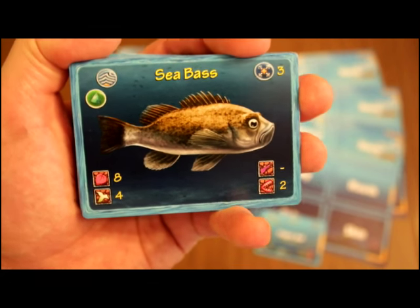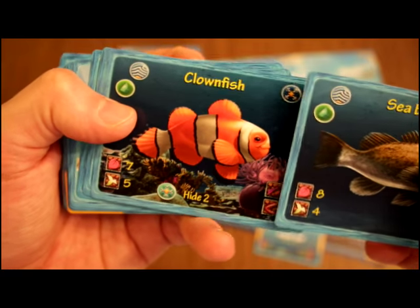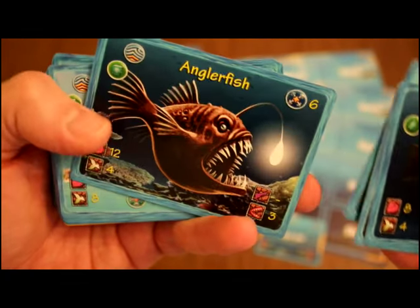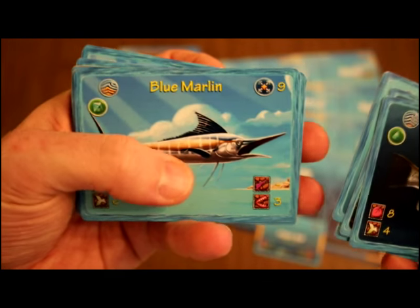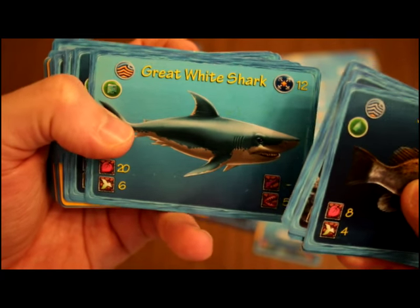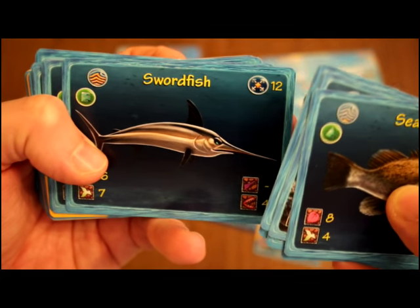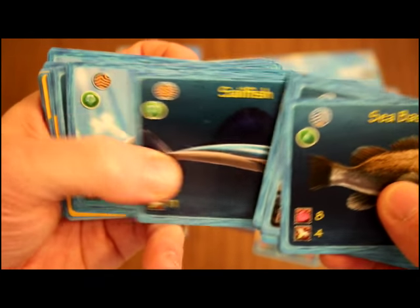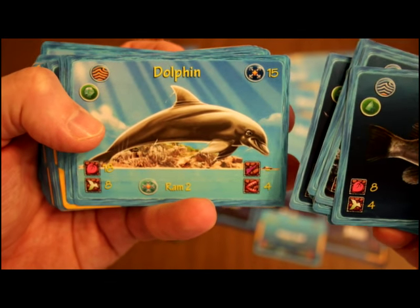The sea bass is a level one body, and you may also have a clownfish for your level one body. From there you can upgrade to a lionfish or an anglerfish for level two, a flying fish or blue marlin for level three, a great white shark or swordfish for level four — and there are more at each level — and a sailfish or a dolphin as your maximum level five body.